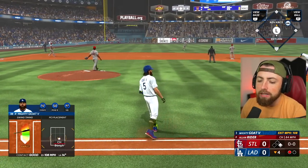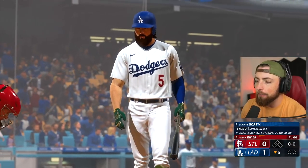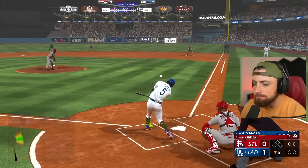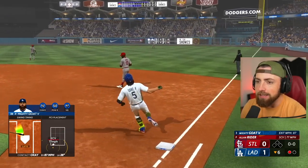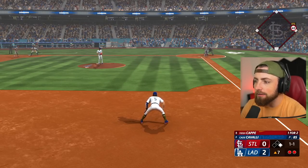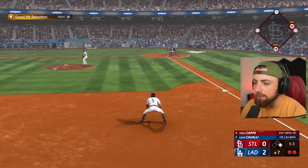I mean, we hit it 108 miles per hour, so we really didn't hit it that bad. It just went right to the guys, so that is really unfortunate. But bottom of the sixth, one to nothing — we are winning, which is good, but one is absolutely nothing. The wind's got to be blowing in or something, right? Yeah, blowing in 13. Because I feel like these last two at-bats I hit the ball pretty good, but it went absolutely nowhere. Hopefully we can start getting some hits here.